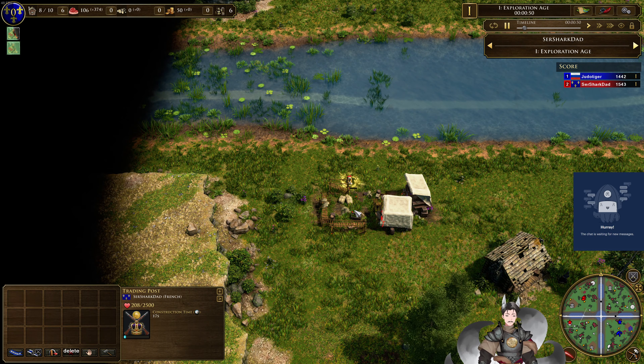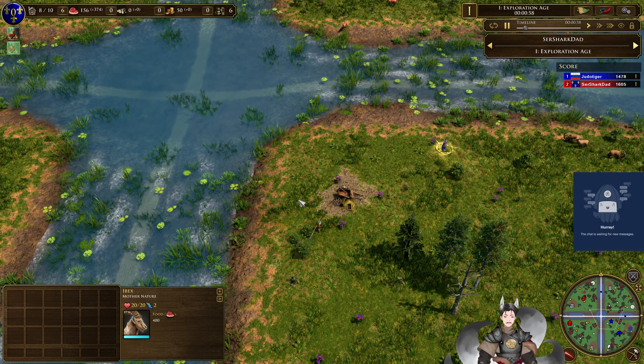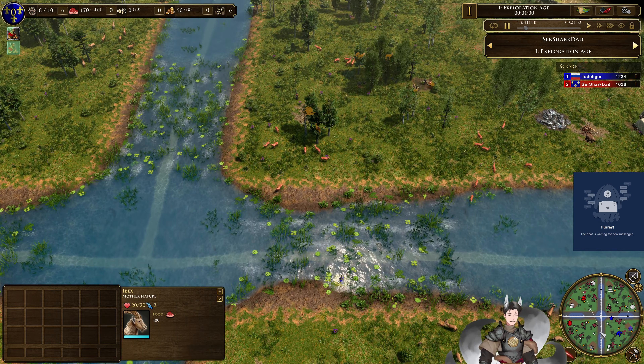Red will be building a trade post here, while Blue will probably kill that man to steal his violin — and yes, he will kill that man and steal his violin. So there will no longer be a musician right there.